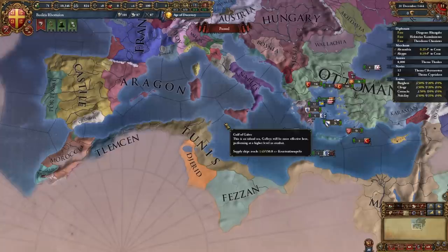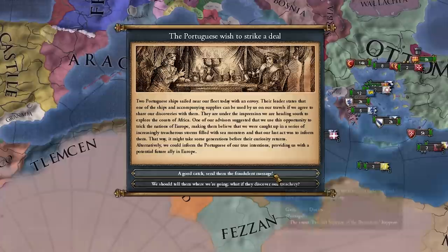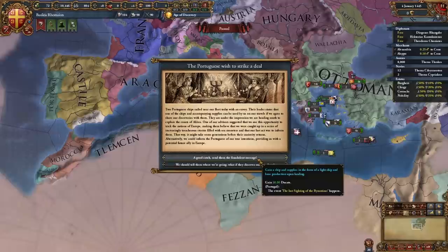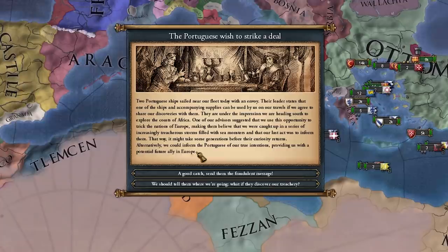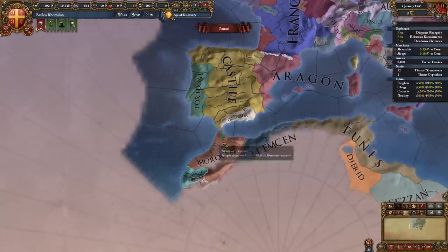Still sailing, another event: the Portuguese wish to strike a deal. We can gain a light ship, base production upon landing, and 30 ducats. The choice affects what event Portugal gets — either 'The Last Sighting of the Byzantines' or a different one — which matters for Portugal's actions for the rest of the game.